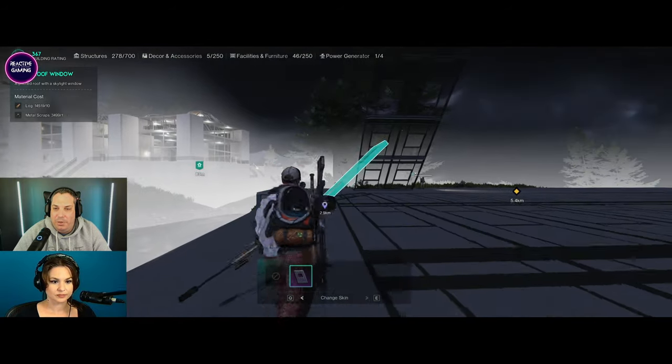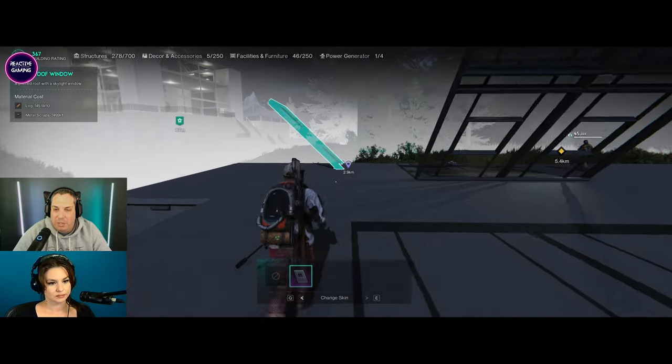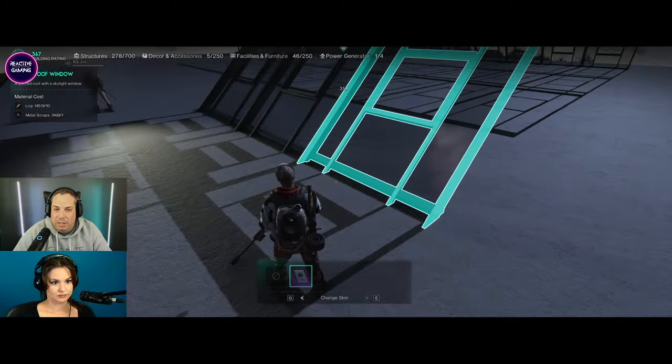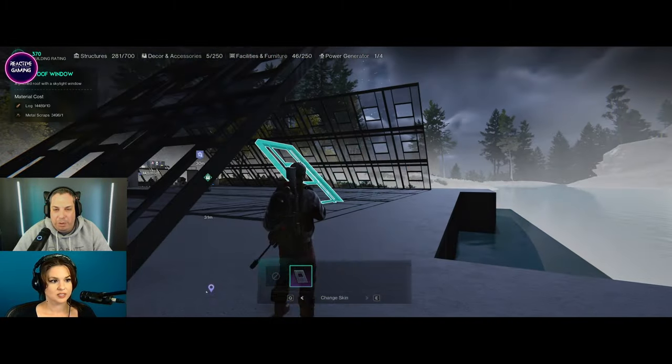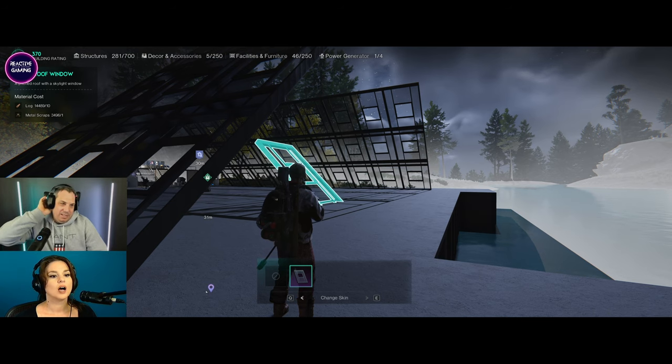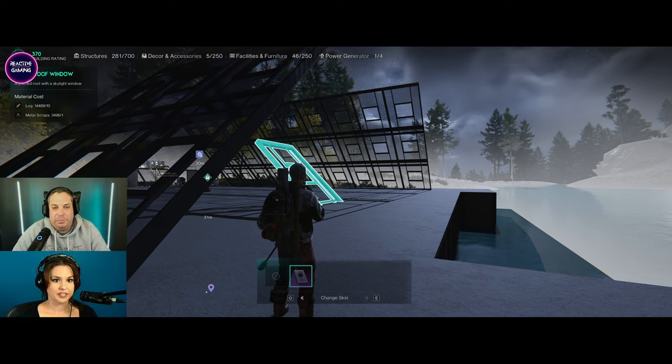I want to do an overhang like we always do — yeah, on either side. And what I want to do: do you want the front to be semi-glass, semi-stone, or something like that? Yeah, or do you want to do the entire thing out of glass? You know what, I just realized I did the ones with the skylights. Yeah, it was really unnecessary.